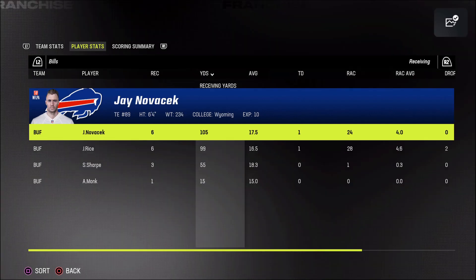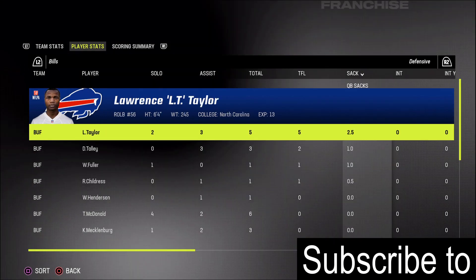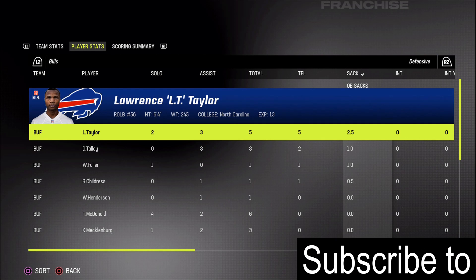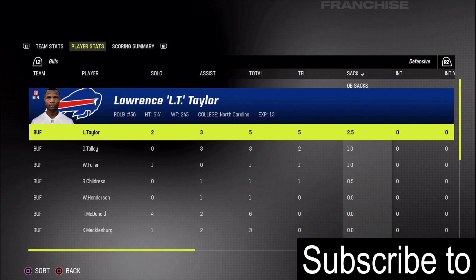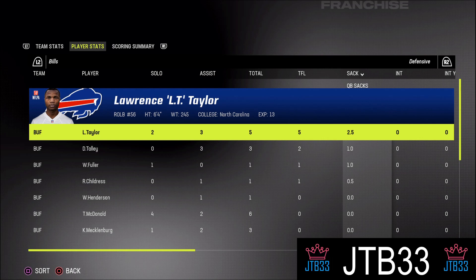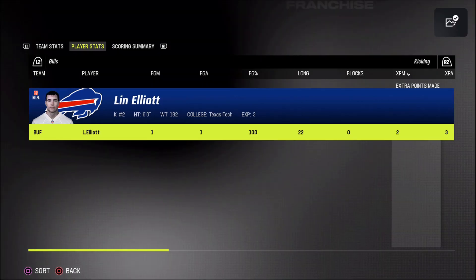Receiving-wise, Nova Sec was our best pass catcher with six catches for 105 yards and a touchdown, but Jerry Rice was just behind him with six for 99 and a touchdown. Tim McDonald at strong safety led the team in tackles. Lawrence Taylor had five tackles and all of them were tackles for loss, and he led the team with two and a half sacks — abusing whatever tackle they put on him. Talley and Fuller also got sacks, Childish got a half, Eugene Daniel had the lone interception, and Lynn Elliott did miss an extra point.